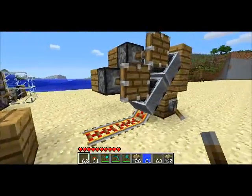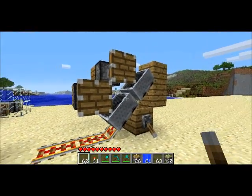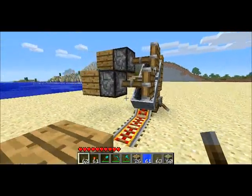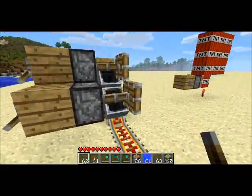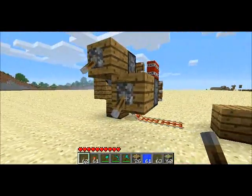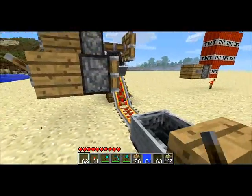Here, if you've seen some of my other videos, I have something similar with hatches. This works — this is pistons holding carts on a ramp. As you can see, if I retract the piston, the cart's released.